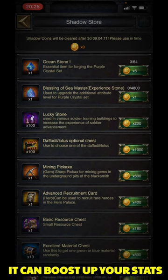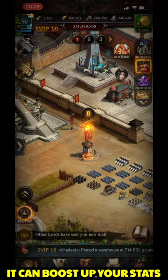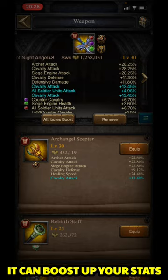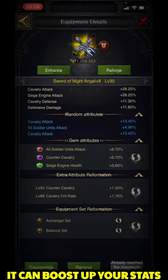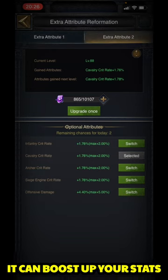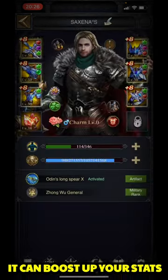Apart from this, you are able to claim the Blessings of Sea Master experience stone, which also has additional attributes like the Night Angel. The additional reformed attributes include counter cavalry count and cavalry critical. These are additional reformed attributes you are able to get from that particular set, so don't miss out on this part.